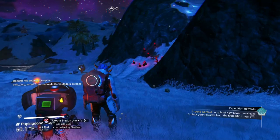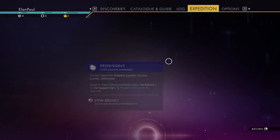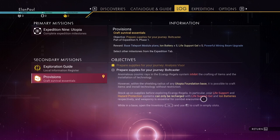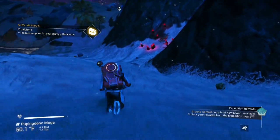Our next item on the list — we have to do our essentials. That means life support, hazard protection, gels, batteries, things like this. So we're going to create all of these.